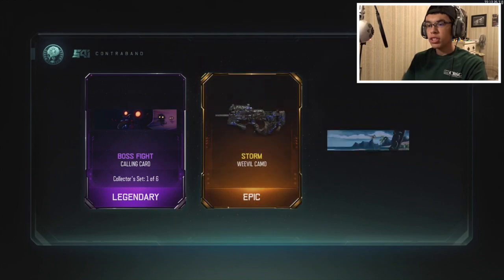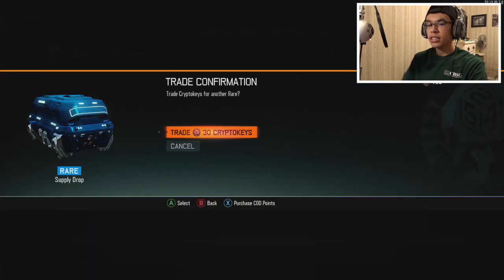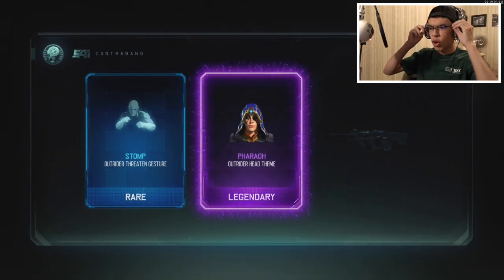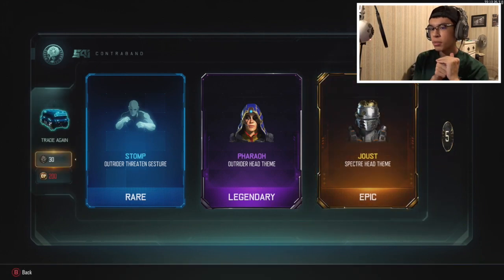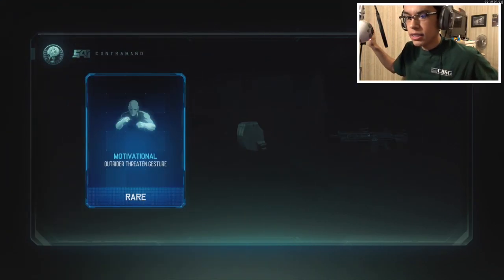I'll have a video talking about all that and what I do, but I've just been working. Oh storm, oh haptic - I know that's a new camo, like the cool looking chrome one. But they added the pistol energy weapon and the shotgun energy weapon and I really want them, so let's get it.